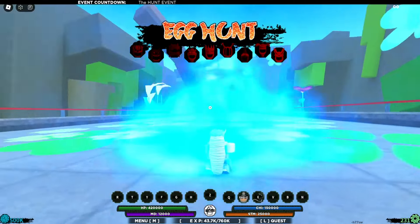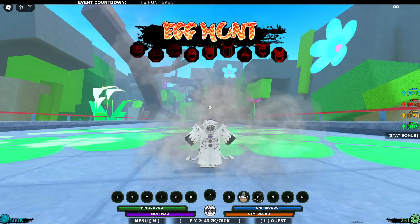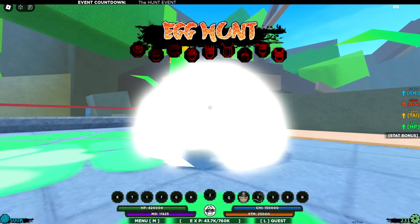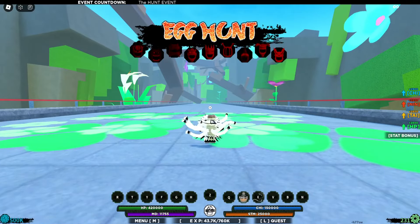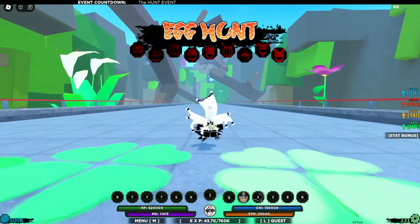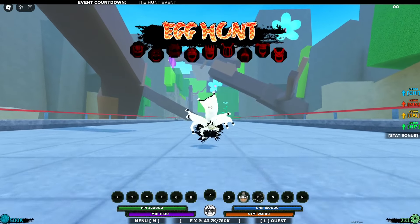Let's go ahead and use this mode. If you go into this mode, simply jump into your C plus two, and once you're in this mode just use the Q spec. That way you can get a huge amount of boost, and with this boost you can actually farm a lot of eggs fast and easy.